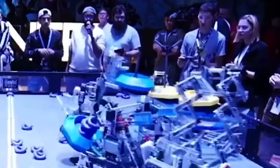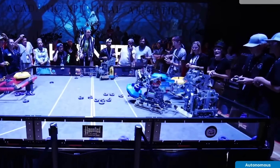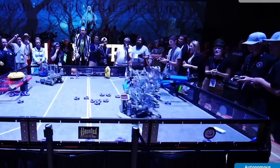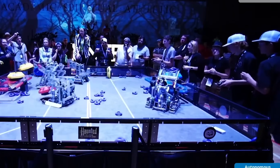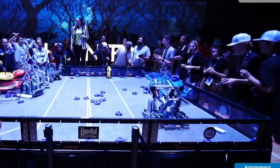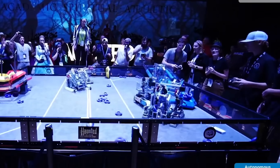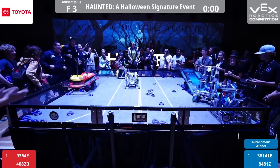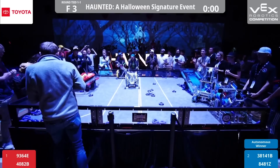4082B makes a massive play, stealing a neutral goal straight from Blue's balance beam. Seconds later, 9364E tips the same beam, helping 4082B snatch yet another Blue goal. As Pybotix scrambles to recover, 4082B capitalizes again, swooping in to steal the last neutral goal from the tipped beam. With just 15 seconds left, Red locks down control, placing 3 goals onto their balance beam, while Blue desperately scrambles for a last-second mark, but it comes up short. When the buzzer sounds, the Red Alliance claims victory, winning the signature event and securing their spots at Worlds.